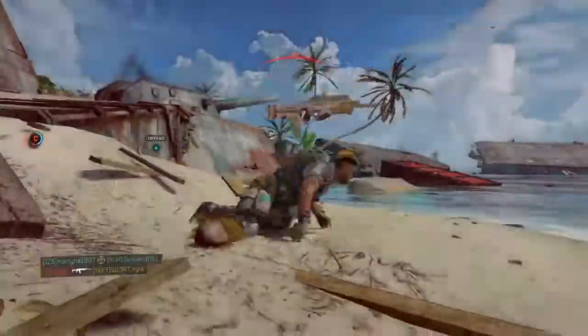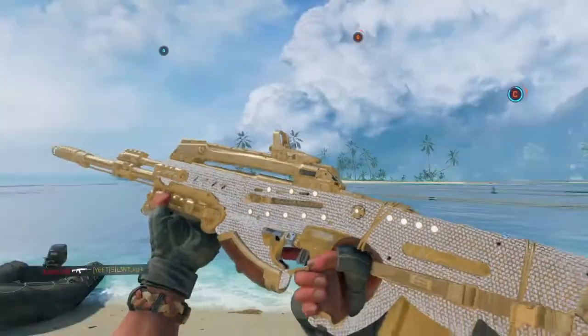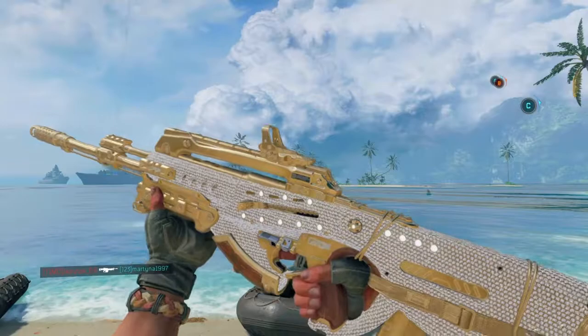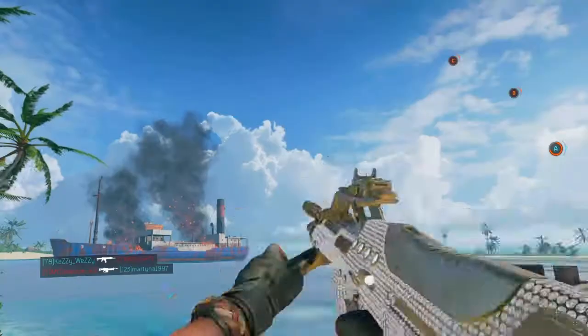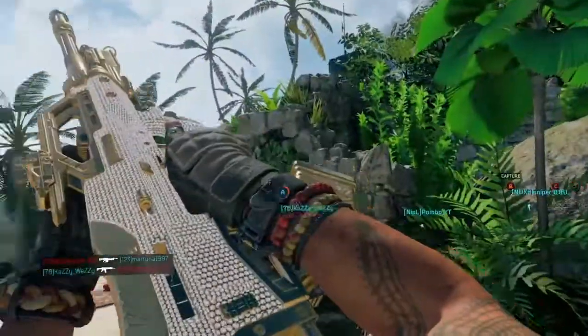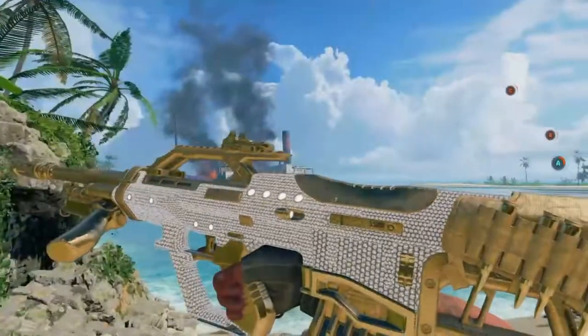I kind of spoiled myself this. But diamond camo actually changes color every time you get a five kill streak — every five kills. Look at this, it's just so good. Diamond looks so good.